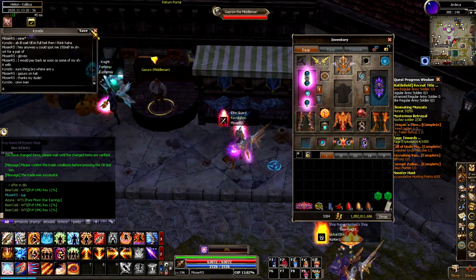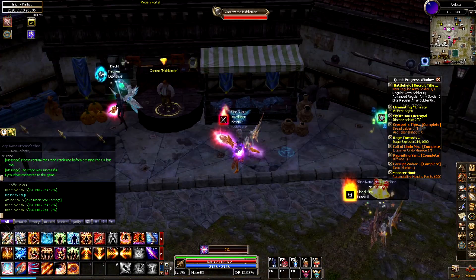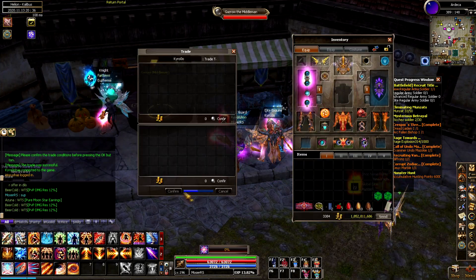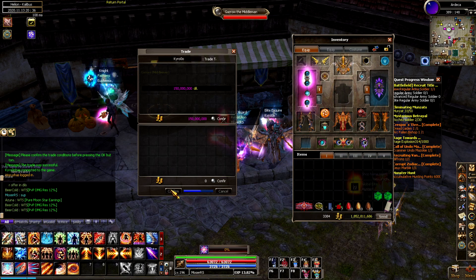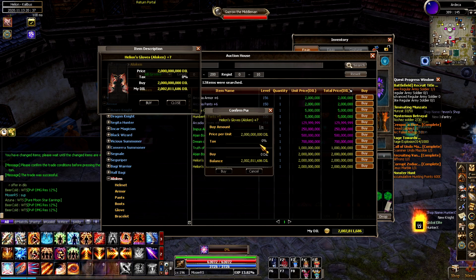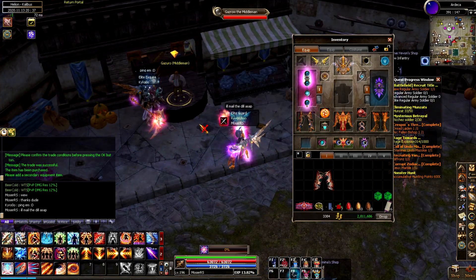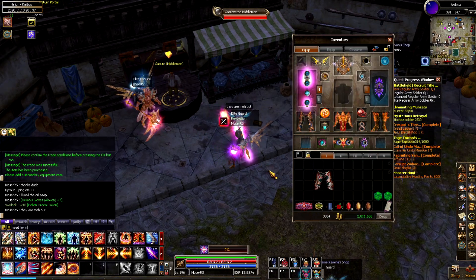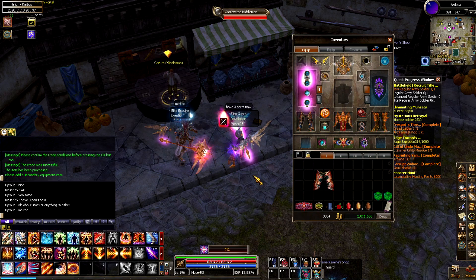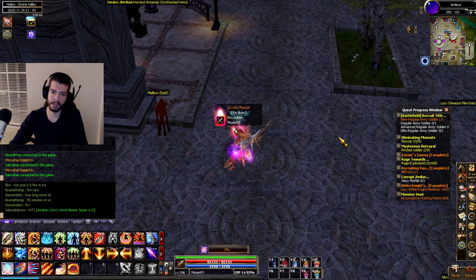The last clip before we move on to some live clips: I managed to get my hands on a plus seven pair of Helium gloves. They're not great gloves by any means, but I was just trying to get as many of the plus seven Helium parts as possible for the set effect, and they do have pretty high defense with some nice attack brands. I noticed there was a plus seven pair for sale in the shop, reached out to my friend Cairo, and he was nice enough to lend me 150 mil so I could get my hands on them.